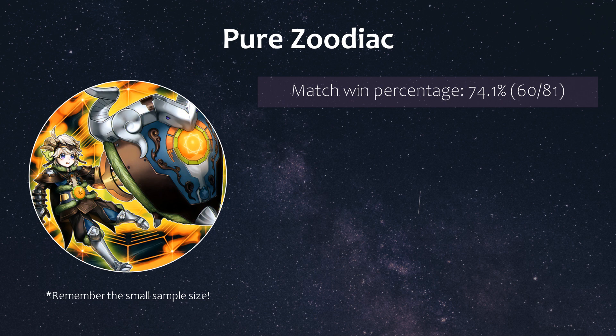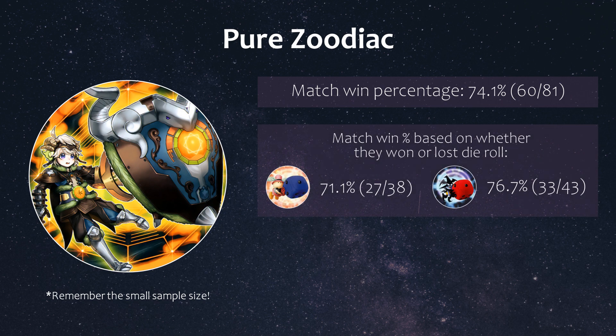So I'm providing win percentages based on whether the player won or lost the die roll, so that winning the die roll would mean they got to go the turn they preferred. For pure Zoodiac, when they won the die roll they won about 71% of their matches, and when they lost the die roll they won slightly higher at 77%. Most pure Zoodiac lists were going-second builds, so it probably did not matter much whether they won or lost the die roll. The main takeaway is that they have a pretty balanced win percentage either way.